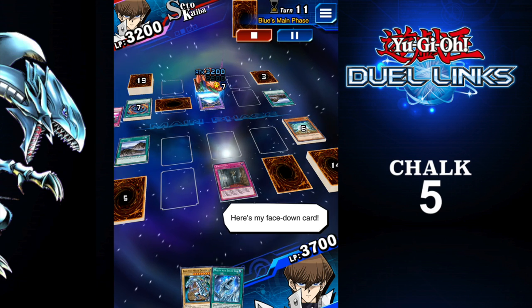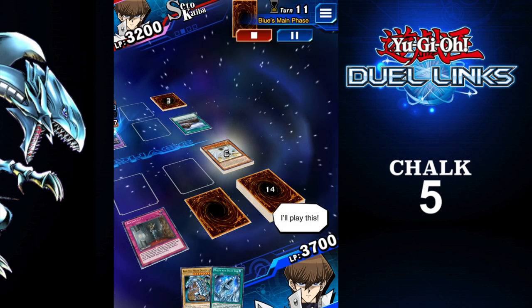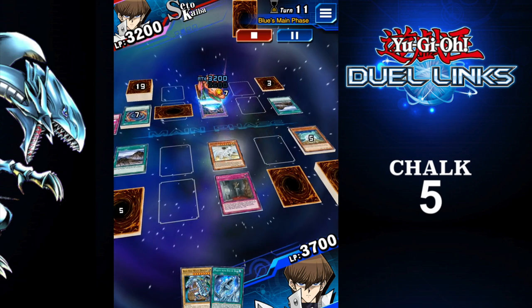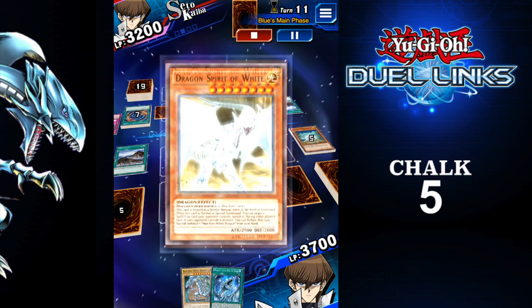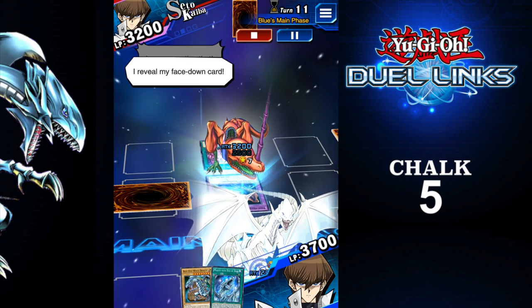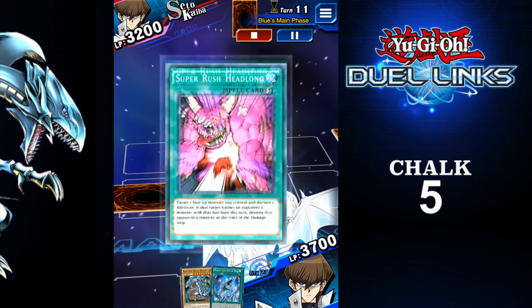Birthright allows me to summon a normal monster from the graveyard. And Spirit of White Dragon — when it's in the graveyard or in your hand, it's classed as a normal monster. So boom, it's back. And the effect takes place because I've just summoned it. So once again, it's back. I'm so glad because that's such a powerful card.